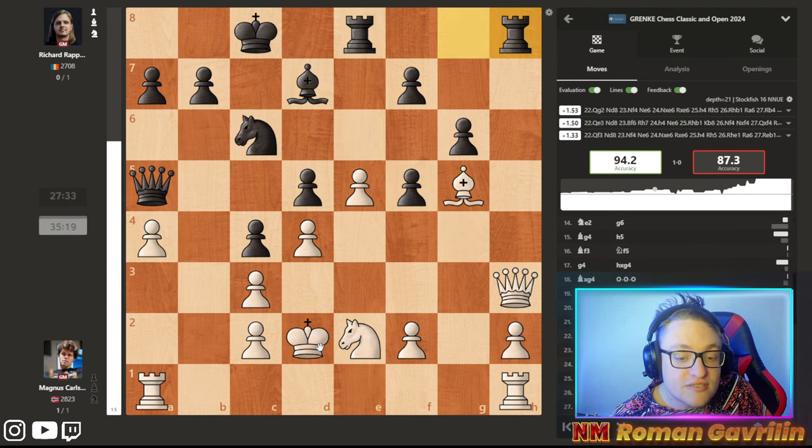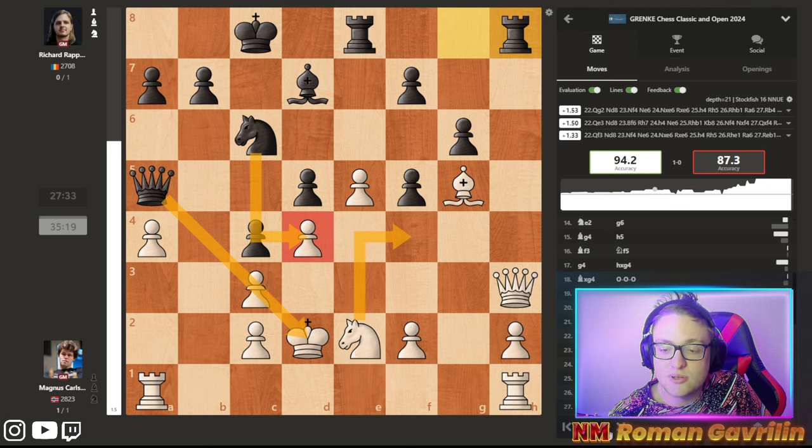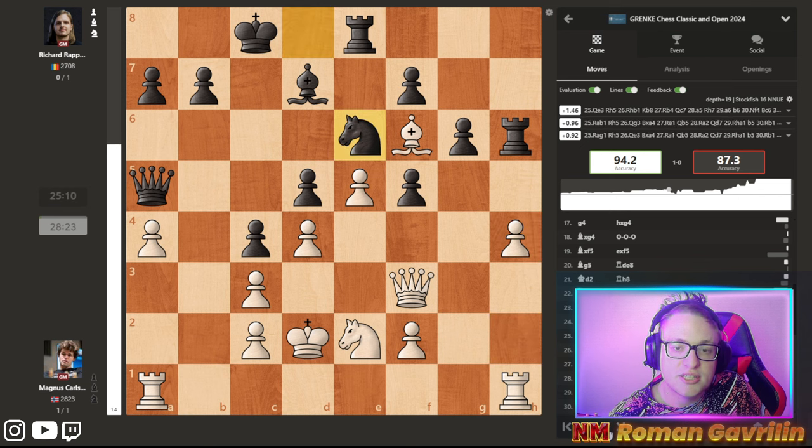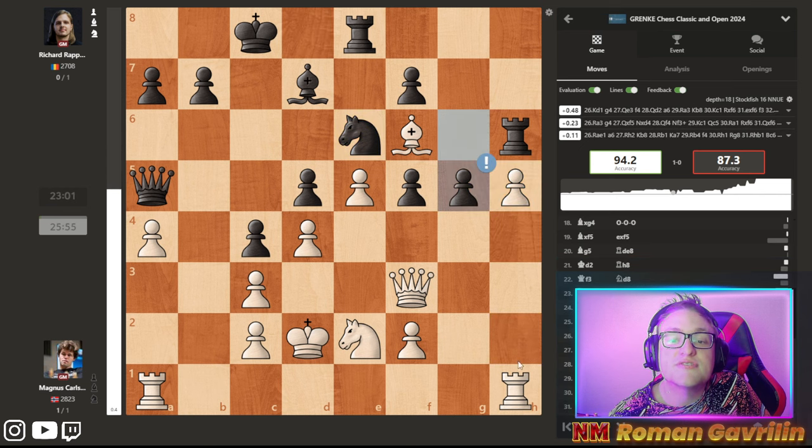Magnus even plays the nasty king d2, protecting the c-pawn so he can move his knight somewhere. But the point is he can't do that because the pawn on f4 will be hanging after this pin. So Qf3, knight d8, bishop f6, rook h6, knight h4, knight d6, h5, and after g5...